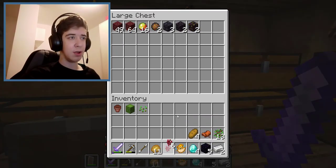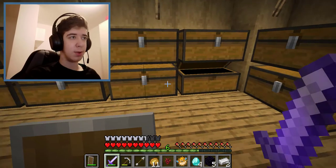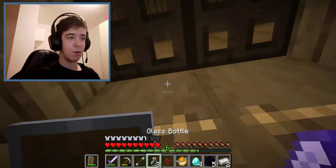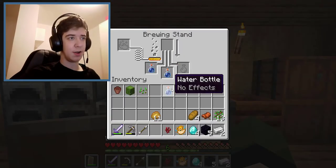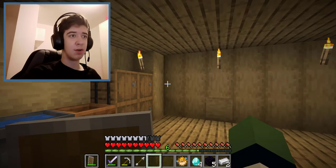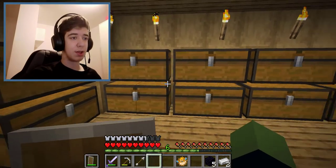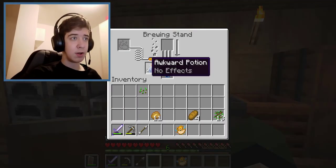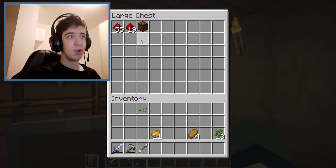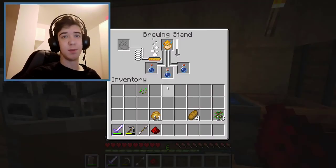First step: I think I need to make a nether wart potion. I have just enough — three of them. I'll fill up my water bottles and start brewing. That's making the awkward potion. I'll save my diamonds as the fourth thing I'm storing, and save the obsidian and iron too. While that's brewing, I'll add a redstone piece.